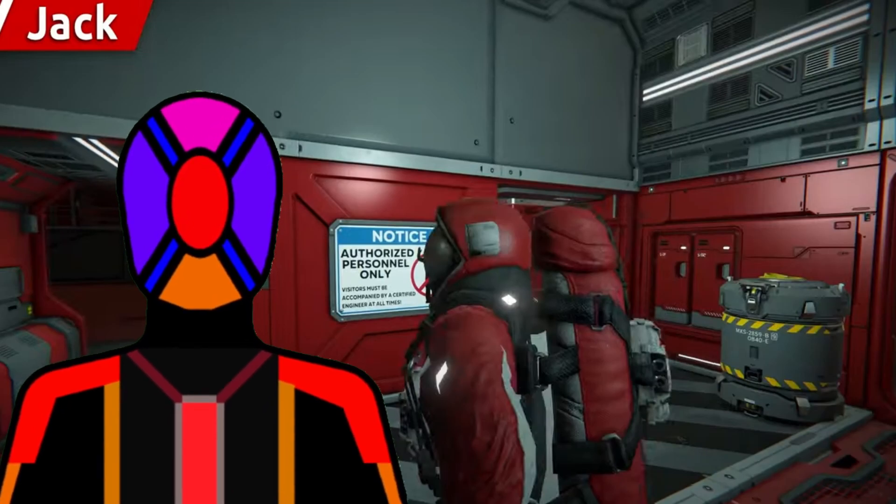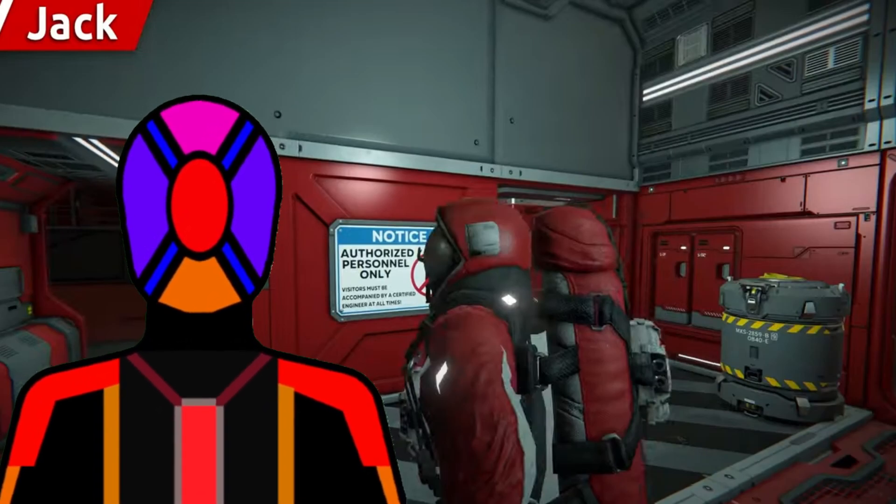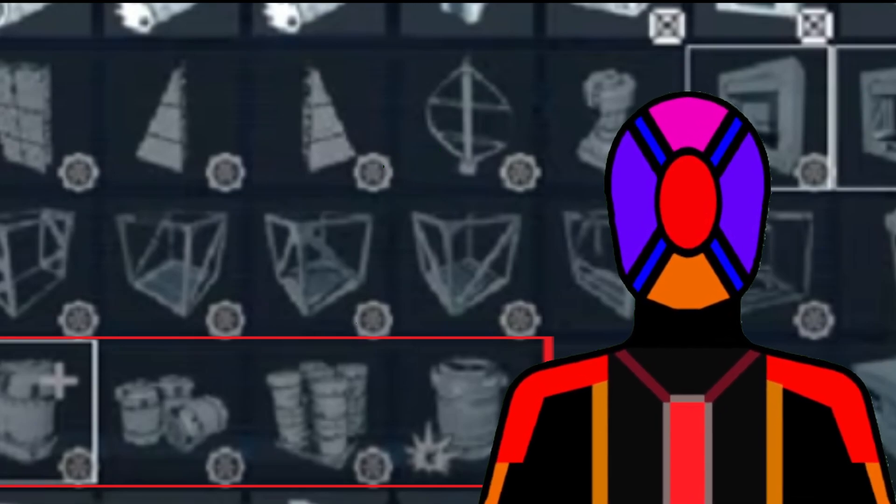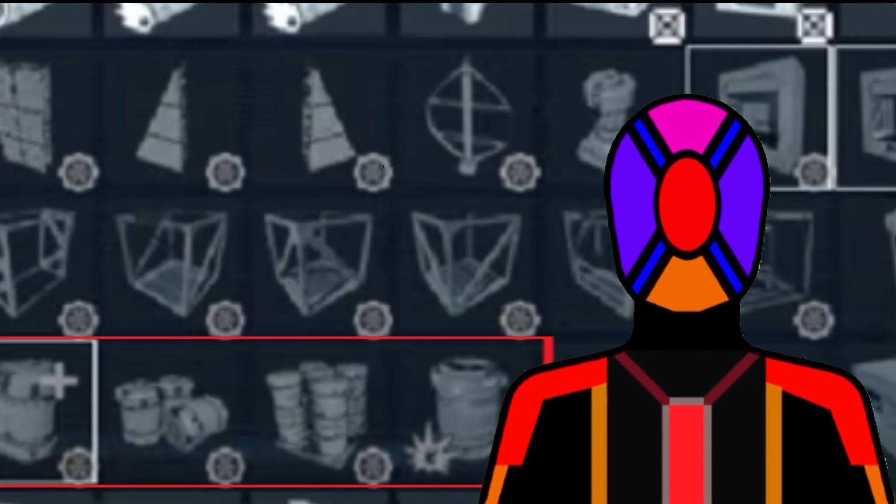Moving on to the next thing, we have the barrels. These are layered everywhere throughout the video, but we're going to take a look at them in the actual game menu. We actually got four different variants. We only ever see the first two variants in the video itself — we don't see the latter two. The last one on the end with the little explosive icon, I think this is going to be the classic red barrel explosion we have in video games, a nice alternative to the warhead. I love my explosions, so I'm very glad we're getting more explosive blocks.